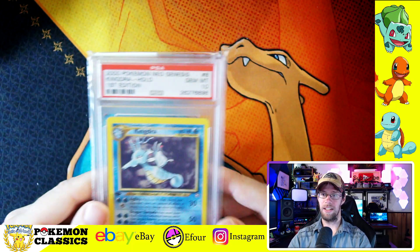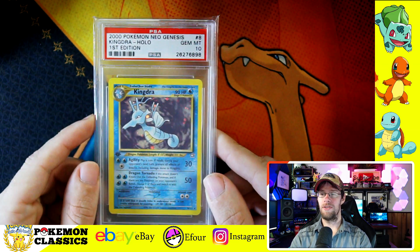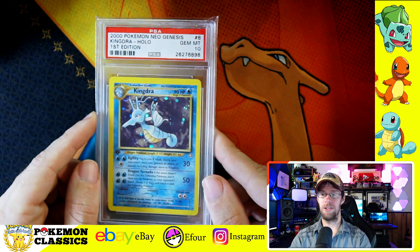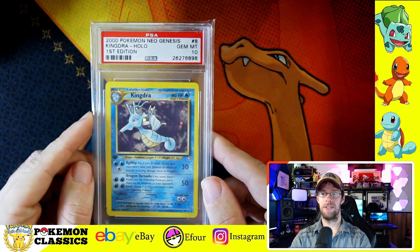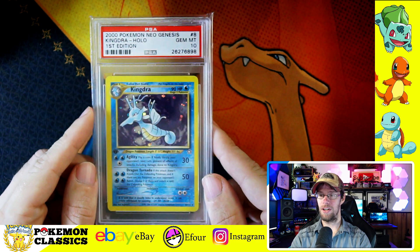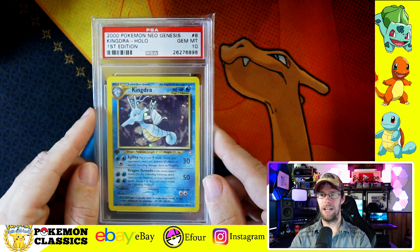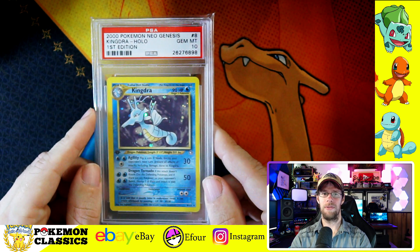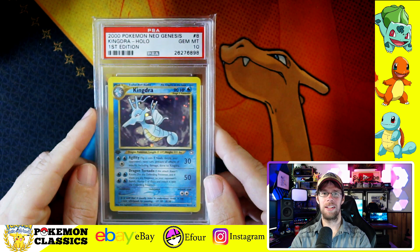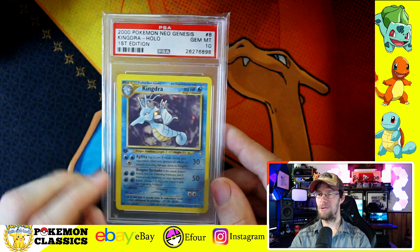Next up we've got Kingdra. Originally Horsea evolved into Seadra, and Seadra seemed to be the final evolution form of Horsea, but then Neo came along and gave us Kingdra — a Stage 2 evolution — and this is really a gorgeous card. It's weird to think of Kingdra as a dragon Pokemon, though I think I've seen Kingdra classified that way. It just seems more like a little water pipsqueak to me, but still a really cool card.